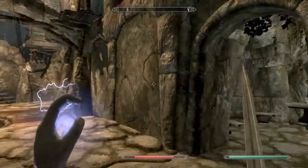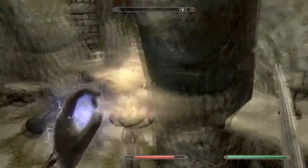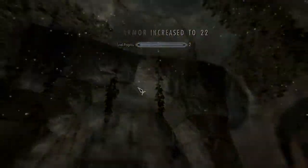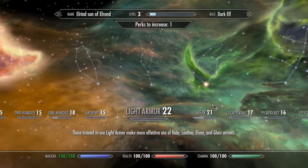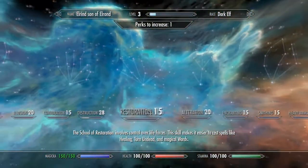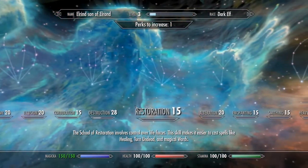And then we're going to return to Riverwood and deliver the quest. Okay, level up now. We're gonna go with magic. And since we already have put one point on sneak, we're going to put a point in destruction so that our spells will be a little bit better.